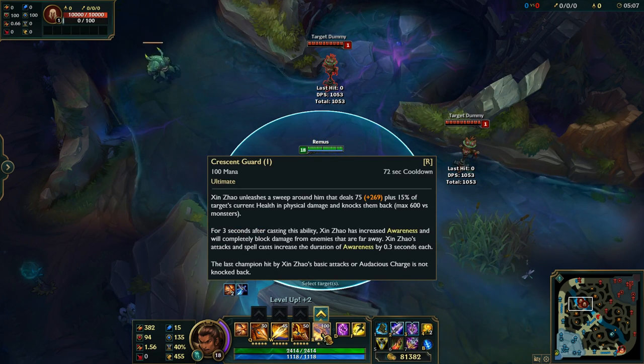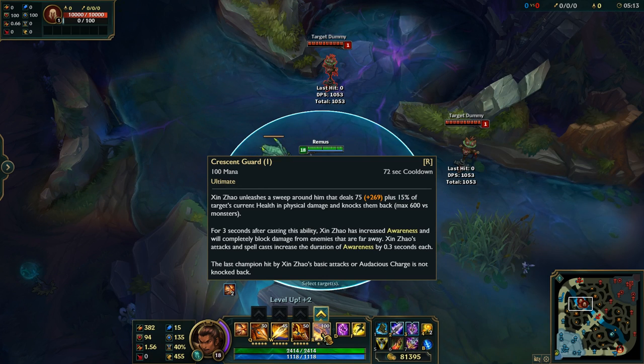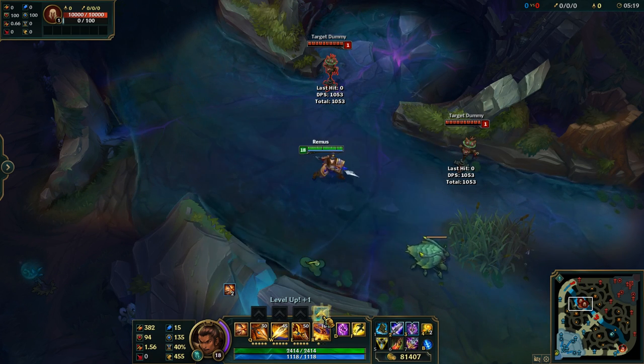For 3 seconds after you use the ability, you have increased awareness and will completely block damage from enemies that are far away, so you can only take damage from enemies inside the area — you cannot take damage from outside, which is really interesting. His attacks and spells increase the duration of awareness by 0.3 seconds each. The last champion hit by Xin Zhao's basic attack or charge is not knocked back. If you rank this up, you increase his damage and reduce its cooldown.